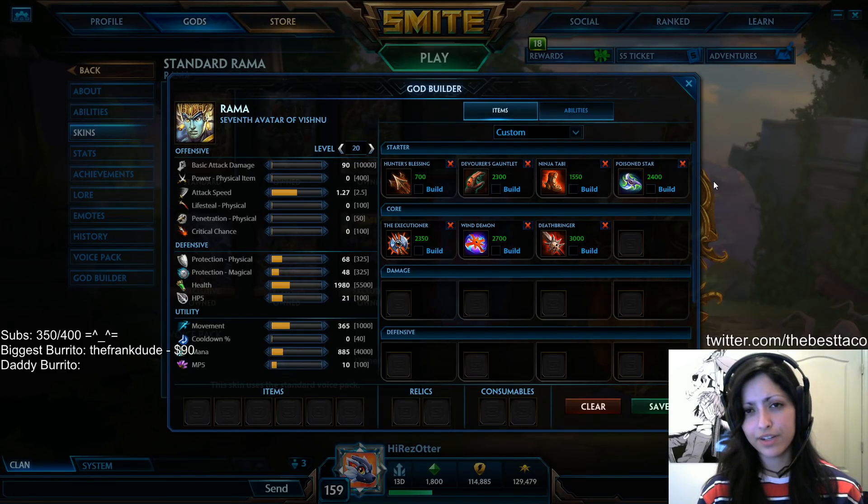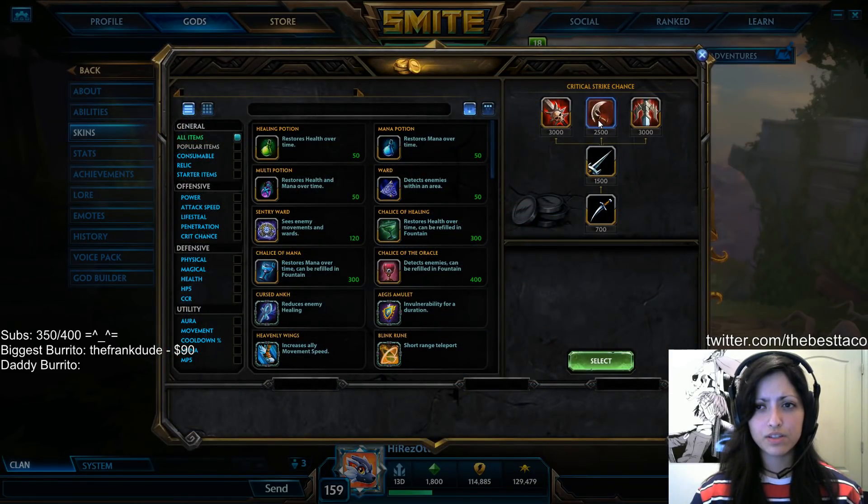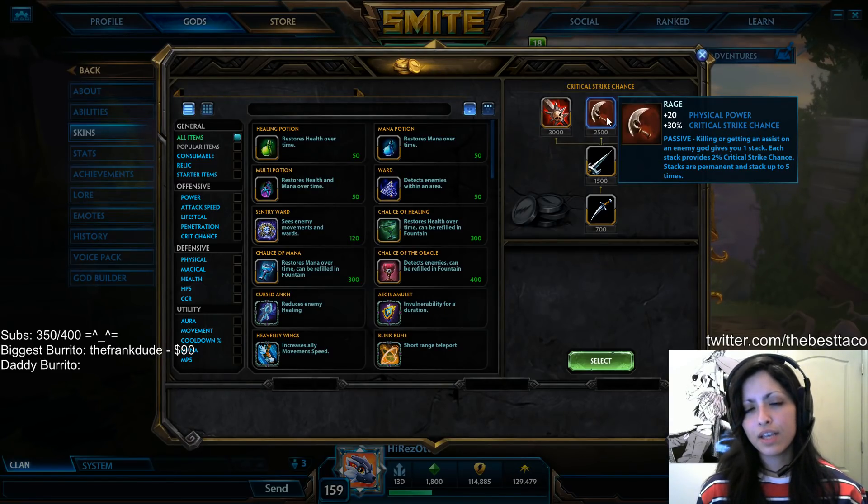There are other variations that could take place as opposed to Poison Star or Wind Demon — you could possibly look to replace one of these with a Rage. Rage is not a bad item by any means; it can still provide a lot of consistency for critical strike chances, but it's more of an item you lean towards if you're having issues with crit consistency. The passives that Poison Star and Wind Demon provide make them just slightly above Rage in the majority of Hunter circumstances for teamfight engagements and objective shred. If you want Rage, the easiest item to substitute would be the Wind Demon.